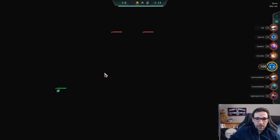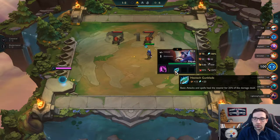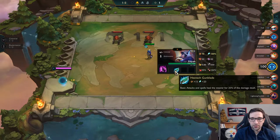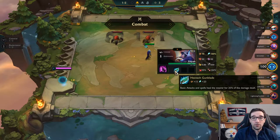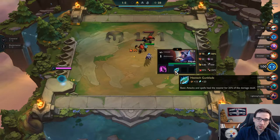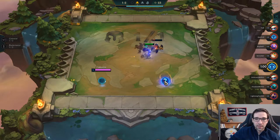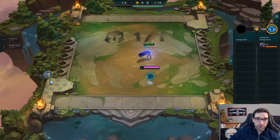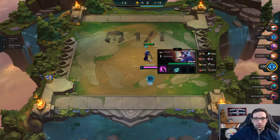Hextech Gunblade is a good item on a variety of units. It's pretty good for the healing if you want to throw it on somebody like Shaco — it's kind of like a poor man's Bloodthirster for him, same with Irelia. It's really the best item on Jace, because he does a whole lot of ability damage with his ult, and that'll heal him for a lot and give him a little bit more bonus damage, so maybe we're looking for Jace. It can also work on Mordekaiser, because he's going to be taking damage before he ults, so he can heal up while that shield is active.